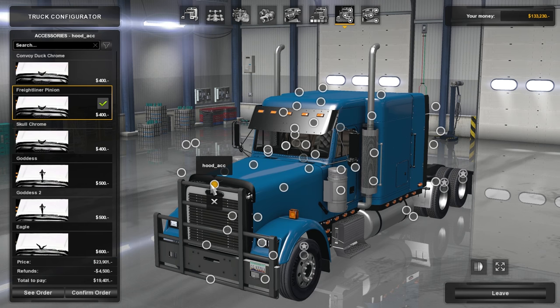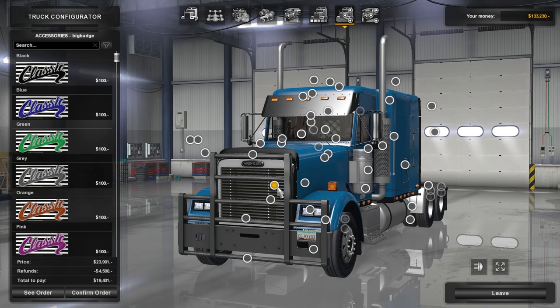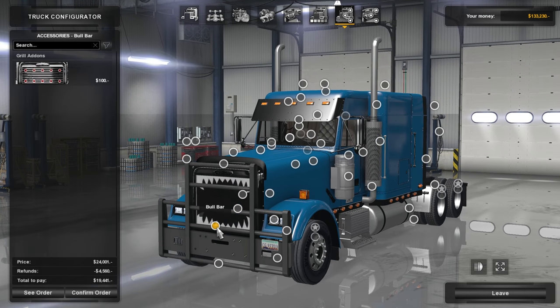Here are the different hood things you can do — a convoy duck if you'd like, and so on. I'm going to keep it kind of stock. Here are the different badges — like the classic badges, which is really neat that they added all these different things. I'm gonna keep it off for now. And here are the different grills. I really love this one — you see it on the highways all the time, it's a very classic look with the teeth. We're gonna go with the teeth.